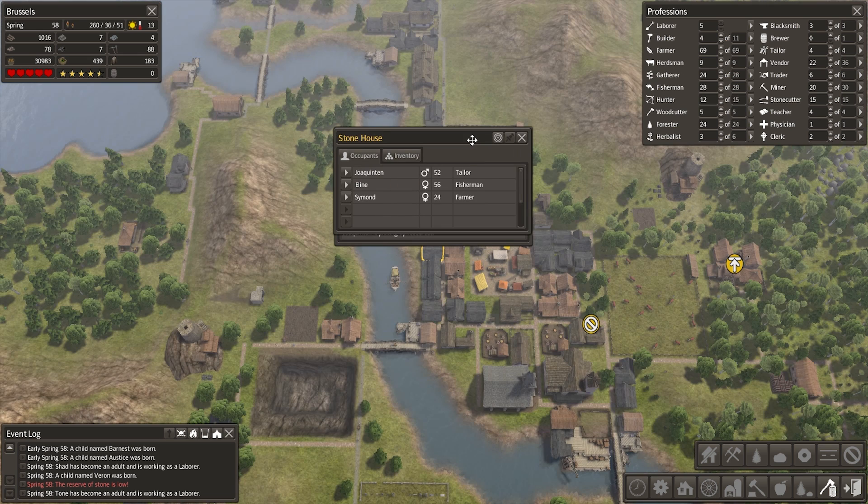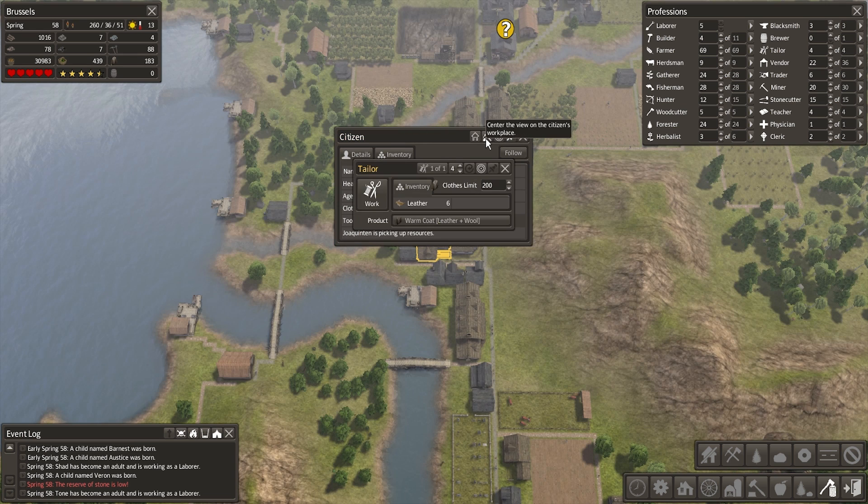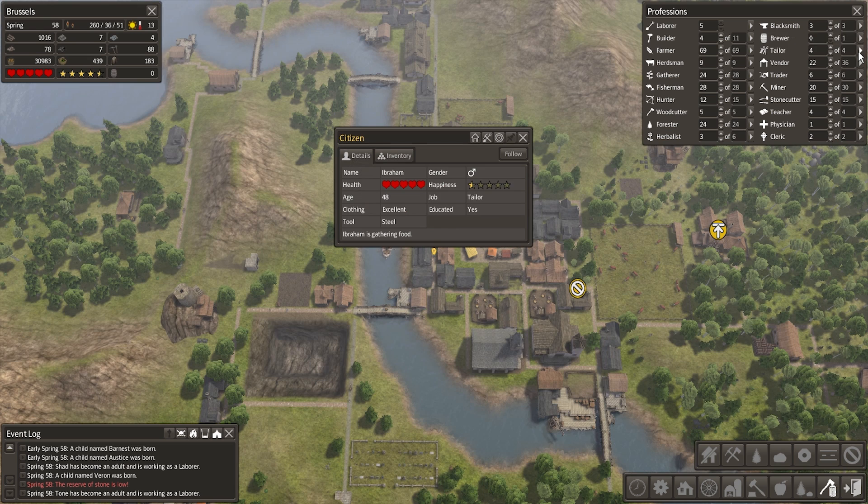Let's Play Banished. That's kind of awkward — I clicked on the house, but I want to click on the workplace. Okay, because we've got four tailors.